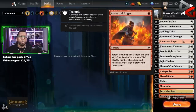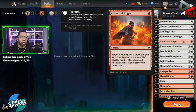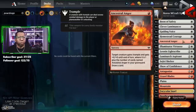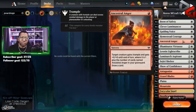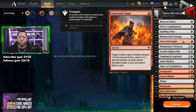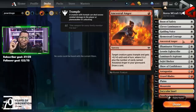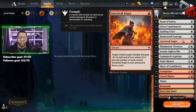Ancestral Anger is one mana, one red, and it is a sorcery - unfortunately would be great if it was instant. Target creature gains trample and gets +X/+0 until end of turn where X is one plus the number of these in your graveyard, so the first one's going to be one, second one's going to be two, and so on. But you do get to draw a card, and that's one of the things this deck tends to miss sometimes - we don't have a lot of ways to refuel our hands, so being able to draw a card is really nice.